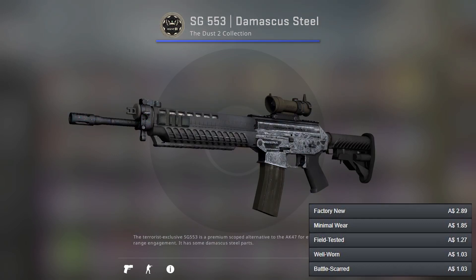We go from one of my favourite skins in the whole list to my least favourite — the SG553 Damascus Steel. There's not much to say about it, it's just a silver looking gun and it's your only option.